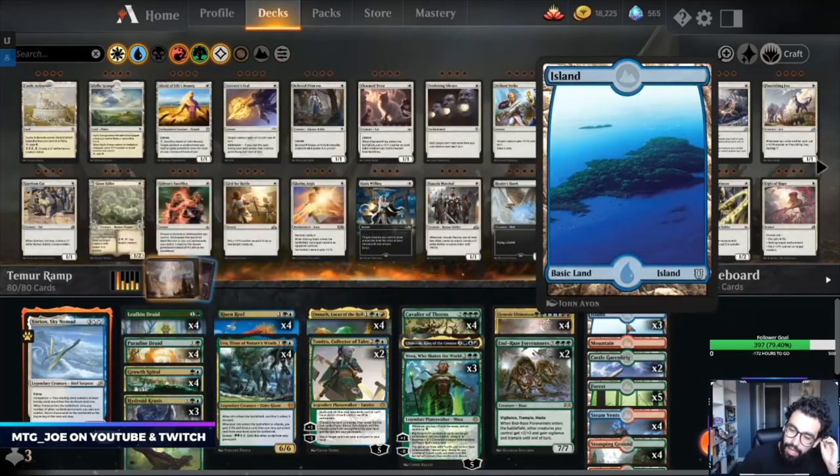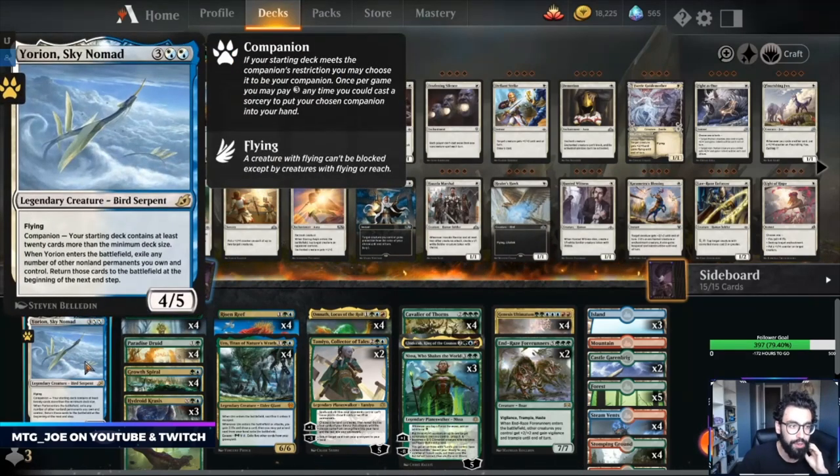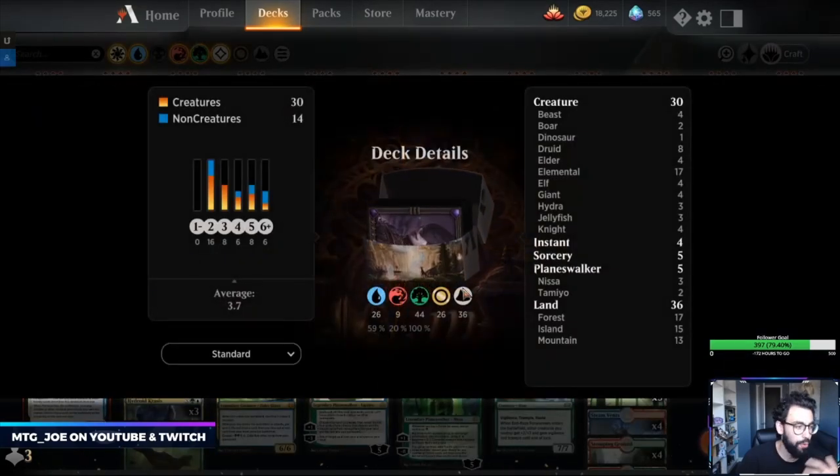This is an 80-card Yorion deck. Important to remember with companions now — you have to pay three mana at sorcery speed to put it into your hand from the sideboard, so it's not always available. But with this type of deck I want more lands, more cards. It's very easy to draw out the deck, so this works out pretty well — 36 lands in the deck.